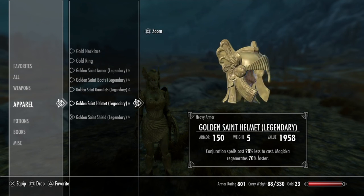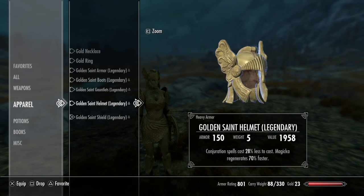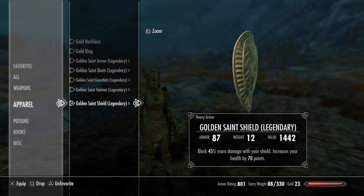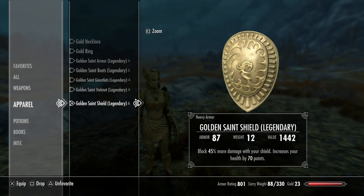The golden saint helmet is kind of interesting looking — it has this whole butterfly aesthetic. Not my favorite, but not the worst in the world. It has an armor rating of 150, conjuration spells cost 28% less to cast, and magicka regenerates 70% faster. Finally, the shield has an armor rating of 87. I enchanted it so blocking is 45% better and health is increased by 70 points.